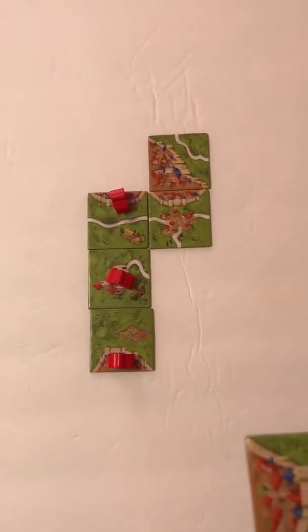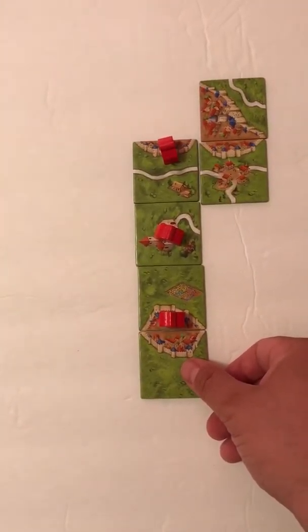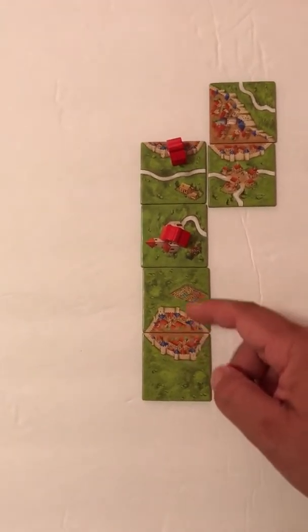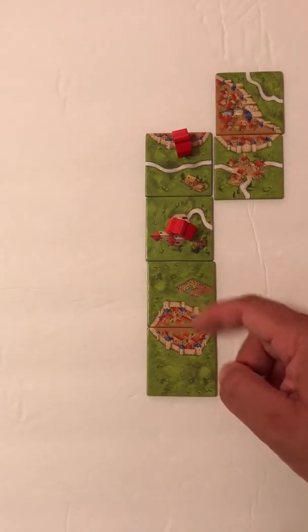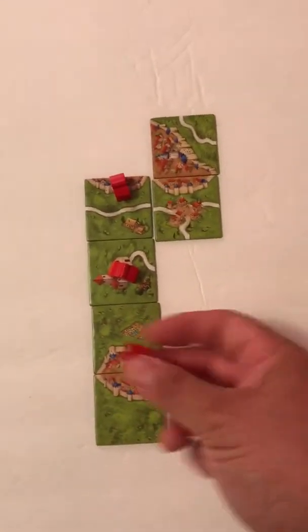Let's close this city out just for laughs. I've got a little city here — each tile involved in building it is two points each. So you've got two, four points — you score four points. You place your scoring piece right there, and you get your meeple back to do something else.